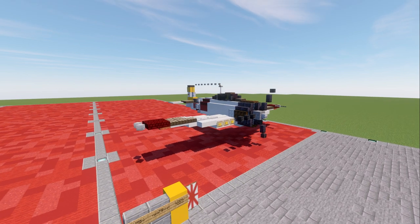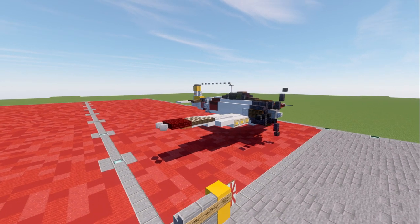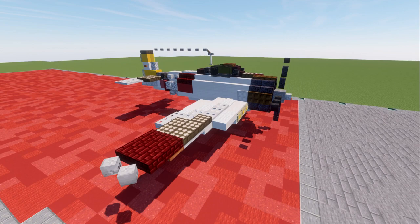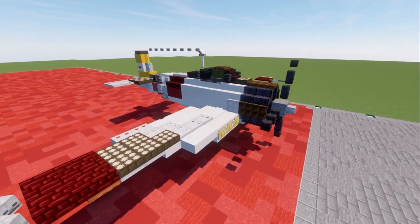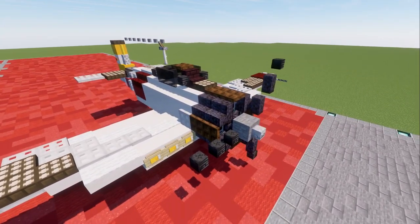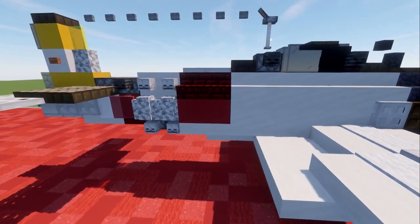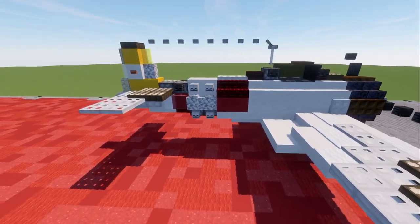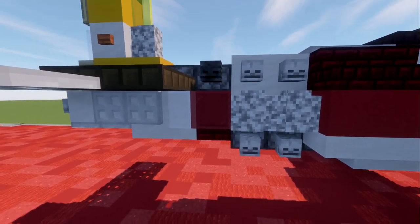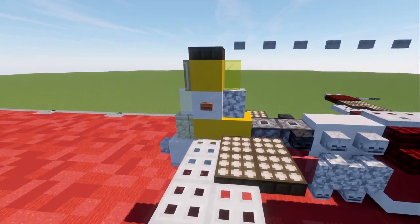So the Zero here we have in front of us is done up in its iconic yellow or white color scheme. The previous one I did was green, but everyone said it needs to be white — so we're going to do it white this time, which I do think looks a lot better. We have the black nose cowl, very common for the Zero aircraft, the cockpit, the giant red logos on the side. I also included some markings: a little red stripe in the tail section and yellow markings on the vertical stabilizer.